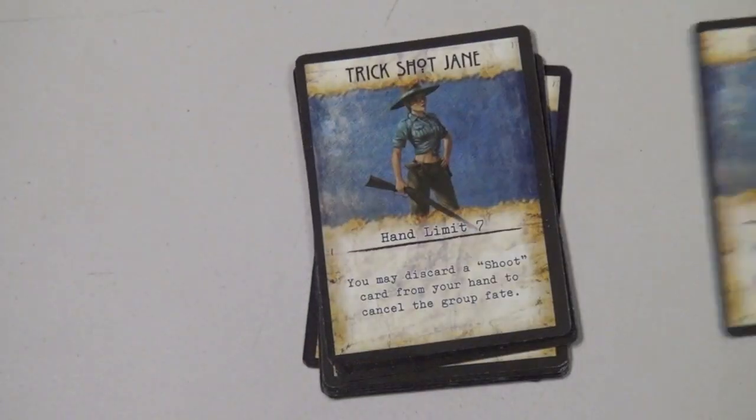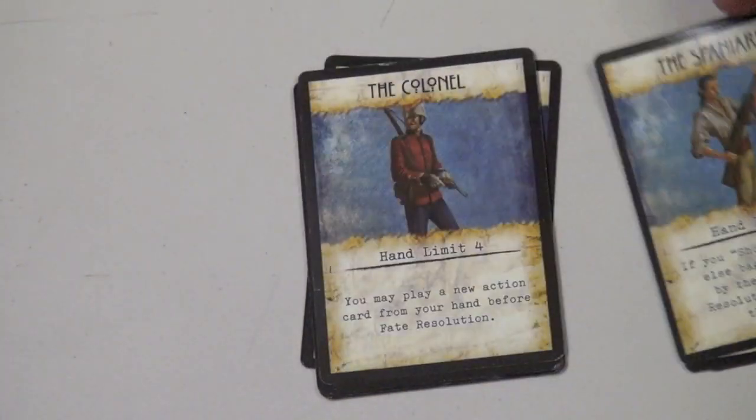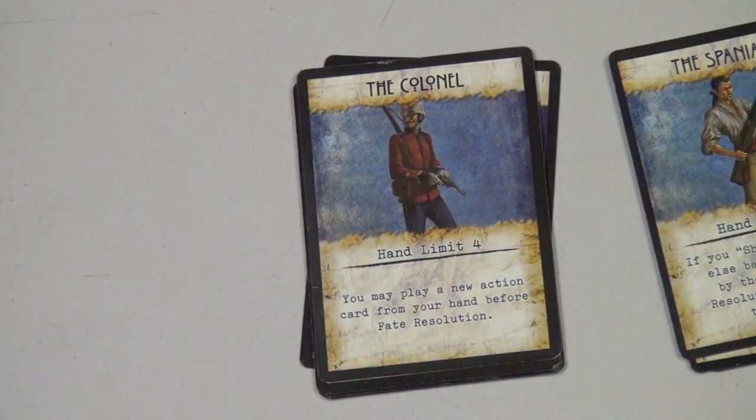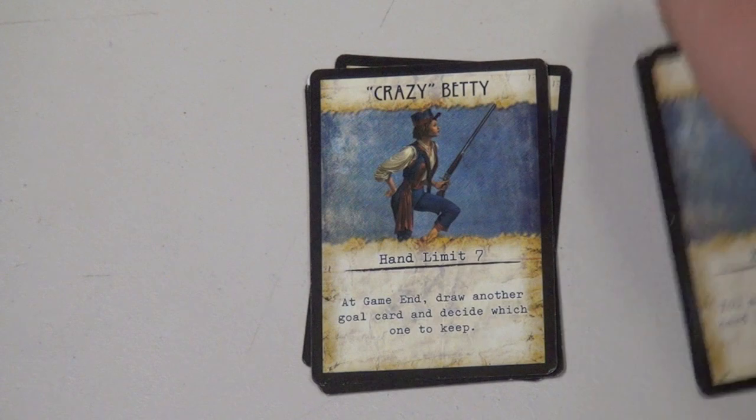Each player gets one of these Hunter cards — Lord Phineas, or the Spaniard, for example. Each Hunter has a hand limit, like the Colonel here who has a hand limit of four, and a special ability: he can play an action card from his hand before fate resolution. Or another Hunter has a hand limit of seven, but a weaker special ability — at game end, draw another goal card and decide which one to keep.